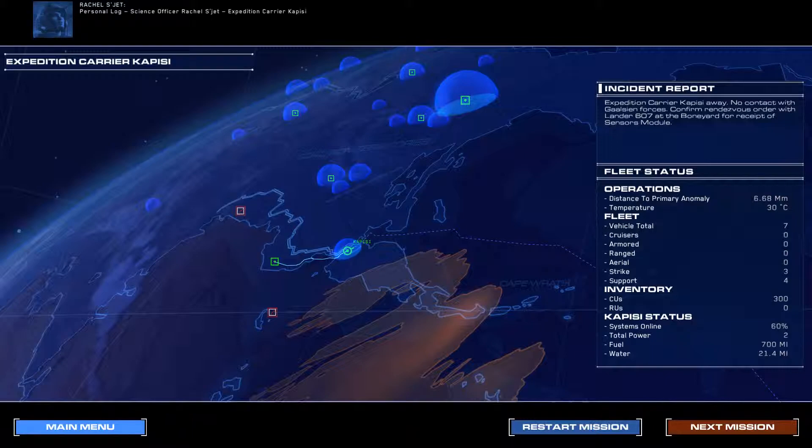Personal log, Science Officer Rachel Segett, expedition carrier Kapisi. We've launched — three months ahead of schedule and just in time. The Galician threat was far greater than we had anticipated. As the lead scientist on this expedition, I'm more convinced than ever that my brother was right — that what lies out there amongst the dunes holds the key to our survival on this planet, and possibly beyond. We have no choice now but to believe.